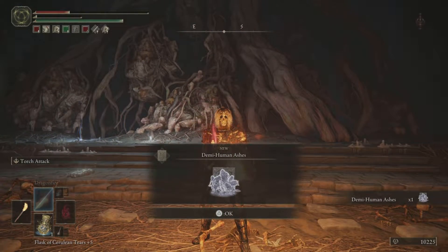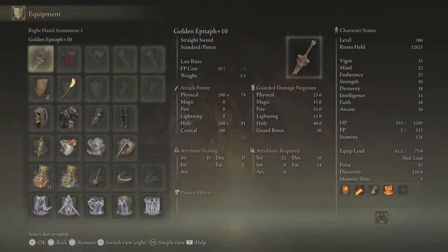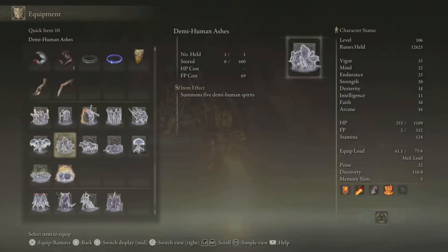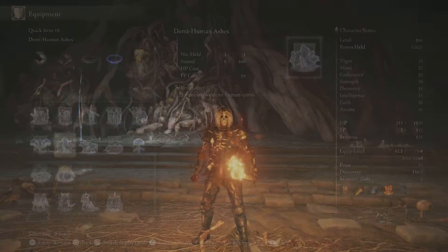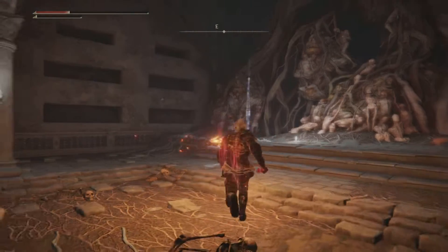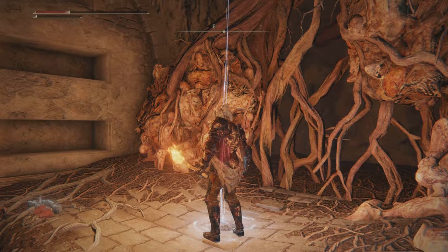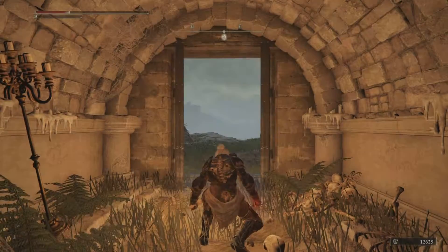Burial Watchdog defeated and the Demi-Human Ashes is our reward — a lovely low FP casting with a quantity of 5, great for distractions against certain bosses. Hopefully this video has helped somebody make their way to or through Impaler's Catacombs, do let me know in the comments and thanks for watching guys.